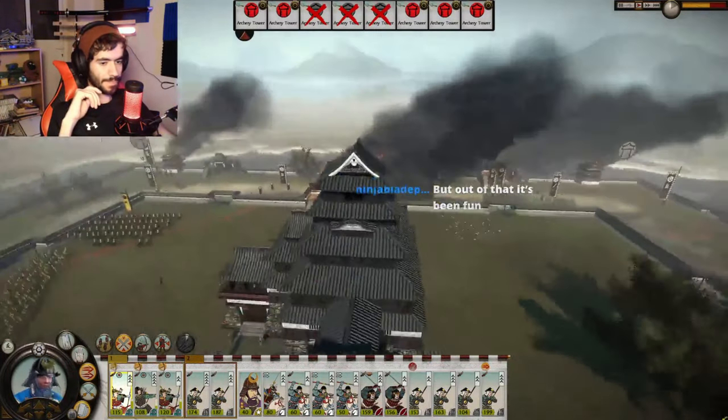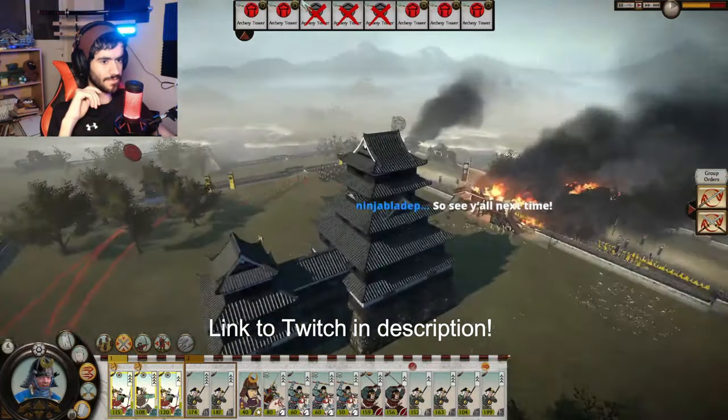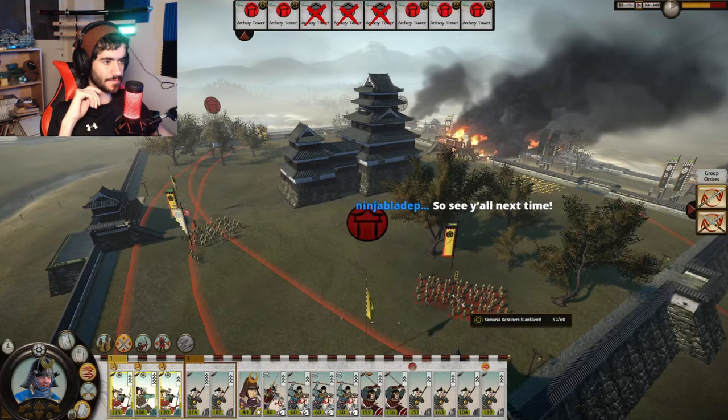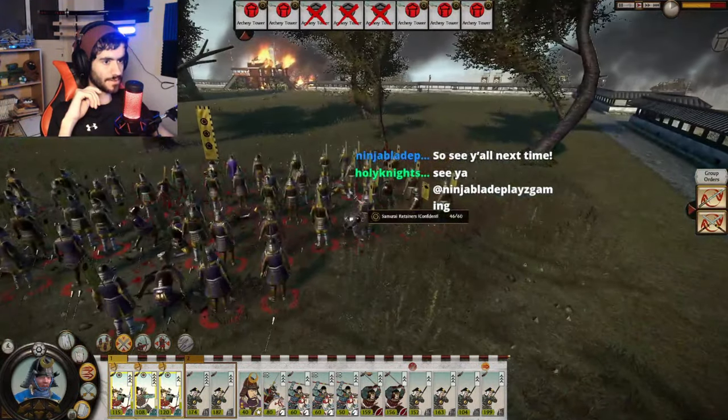Shogun 2 has a problem with bows — or problems. But first let's look at how they're supposed to work in-game. Compared to guns, bows trade kill power and fear factor for longer range, faster reloading, and the ability to fire over obstacles. Seems fine, right? As always, the devil is in the details.